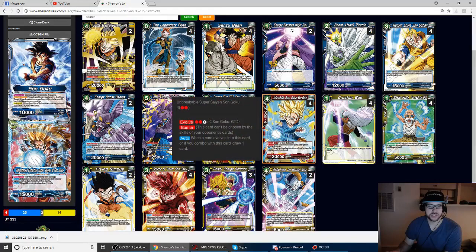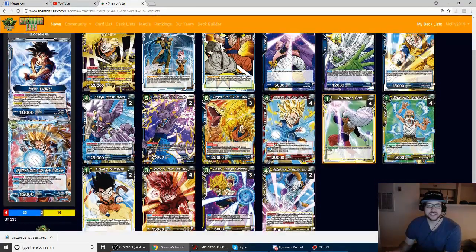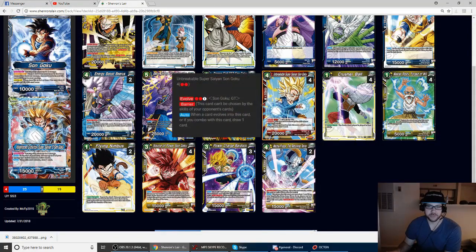We play four Unbreakables — you're just going to play eight super combos, there's no reason not to. The thing I like about blue-yellow is the energy is really easy because you only need one yellow, so you can hit your Source of Power on turn two. Otherwise you'll be flipping blue or yellow cards more often than not. The games where I do hit a red card, it doesn't really bother me that much.